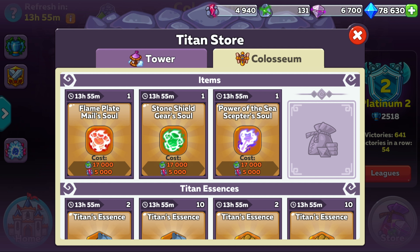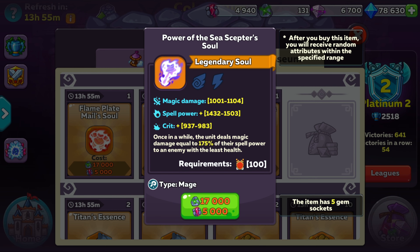Let's go through these souls and show you what I mean. The first item is the Power of Sea Scepter. If you're in the business of dealing as much damage as possible and you don't care about sustainability, then this item is going to be a great choice. Not only is the percentage a really high value, but at Throneum 11 this can mean a huge amount of damage to a single enemy — especially one with the least health — giving you some easy kills along the way.